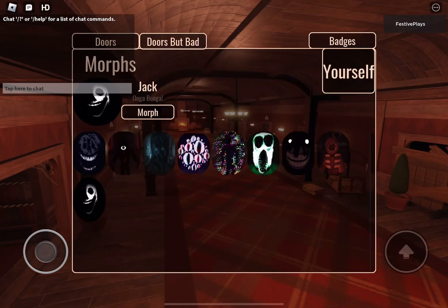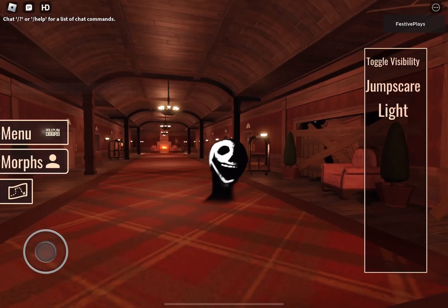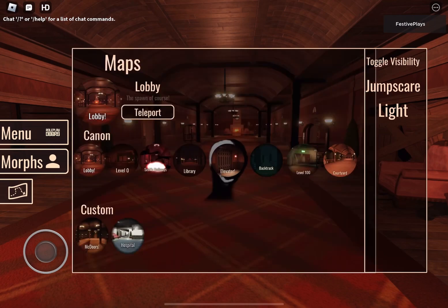Hey guys, today I'm gonna show you how to get the new badge in Doors RP. First, go to the seek hallway map.